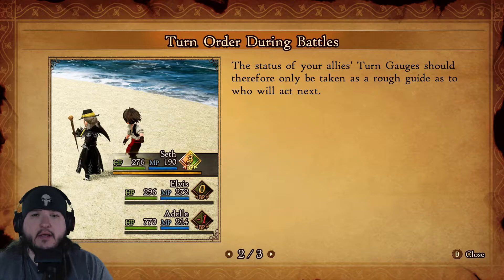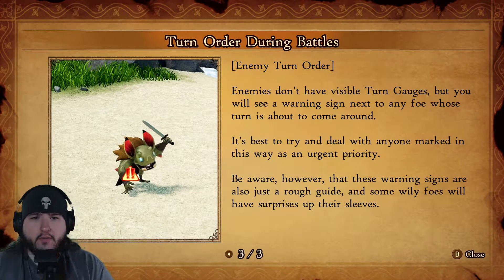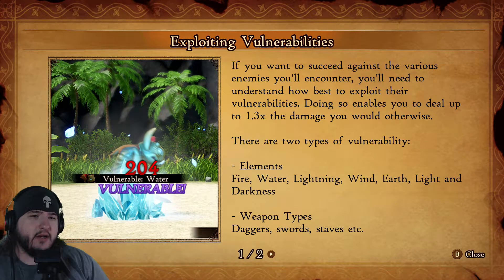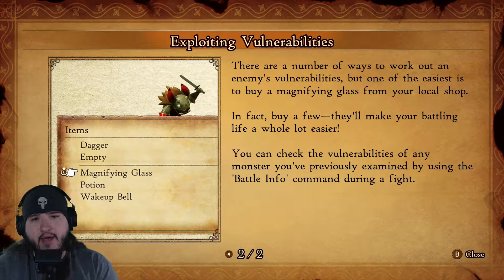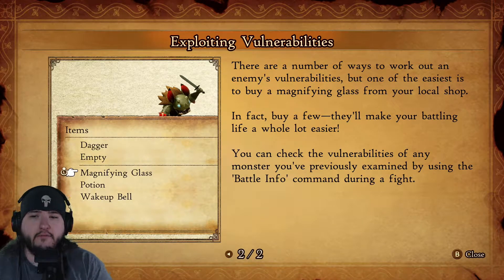Status effects affect the turn gauge — so only taking the road cap turn. Enemy turns don't have a visible turn gauge but you can see a warning sign about the foe. If you want to succeed against various enemies you need to exploit their weaknesses, which enables up to 1.3x damage. One of the easiest ways is to buy a Magnifying Glass from the local shop — buy a few, and you only have to examine each enemy once.